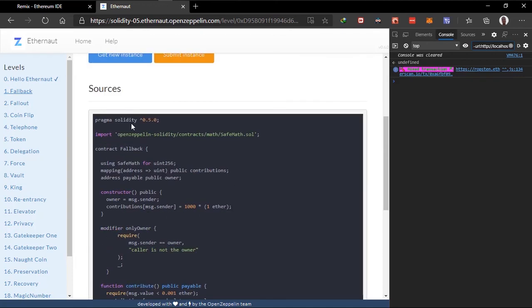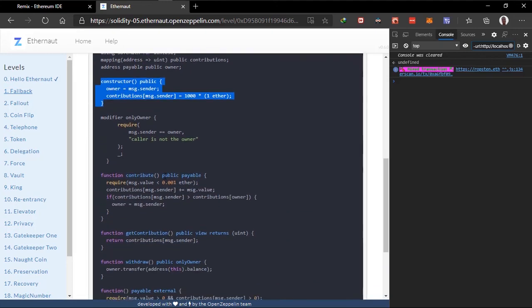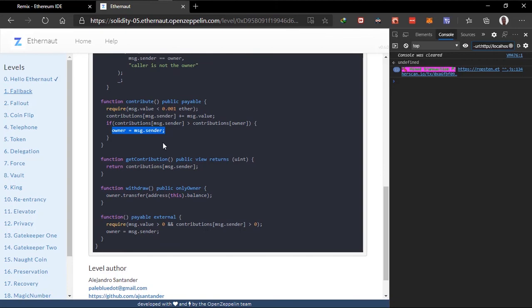What we are looking for is places where they change the owner. In the constructor it was changed, but we can't edit the constructor because it's the first block that runs. In the contribute method they also change it, but this is very hard to achieve because you should send ETH less than 0.001 — so 0.0001 ETH. But if our contribution is greater than the owner's contribution we can gain access. To do this we'd have to send 0.0001 ETH one million times, which is not practical.